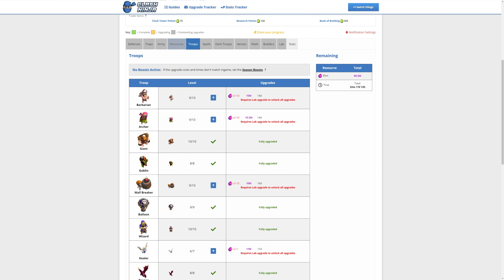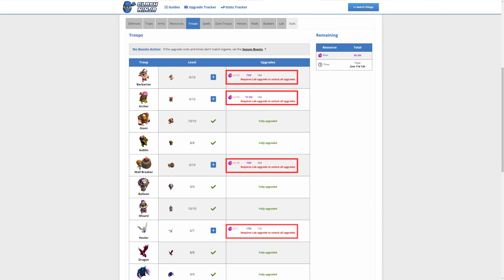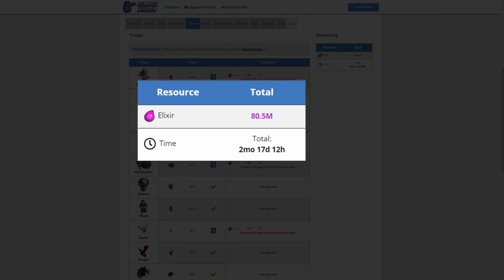Next we have troops. Before you can start upgrading these, your lab will need to have been upgraded as indicated here. All of these troops will cost 80.5 million Elixir and take two months, 17 days and 12 hours in the lab.